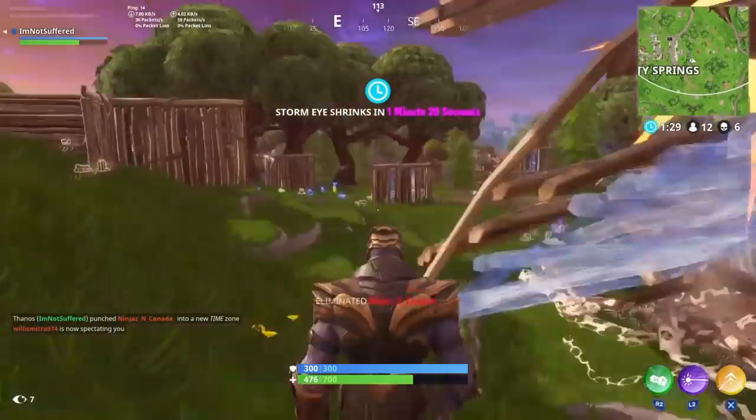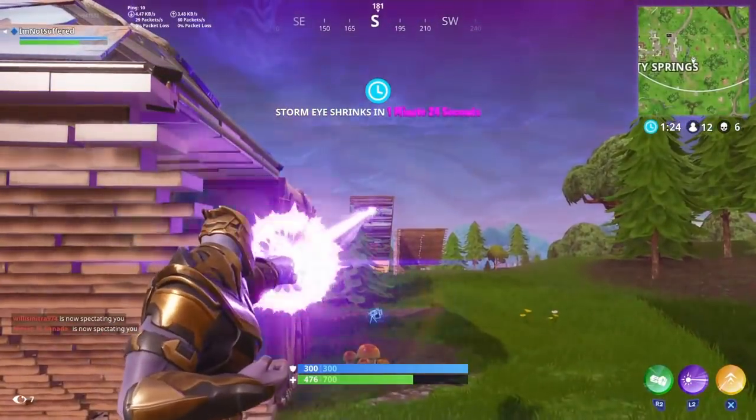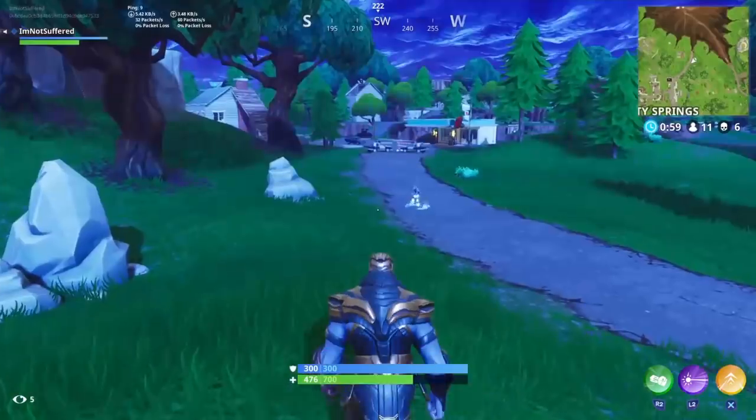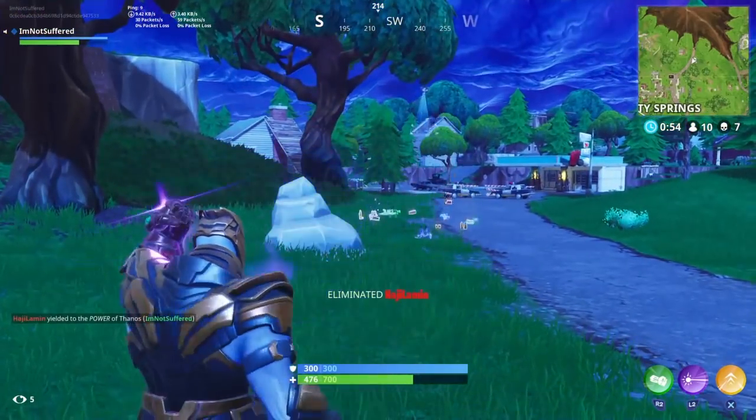The laser is still one of the best things to use because you can just completely destroy a base that's already made. But the punching is like one of the best abilities in my opinion. It takes some time to destroy things but it destroys them pretty quickly. As you can see here, when I kill this player, you can see that I go from 150 shield to 300 shield.